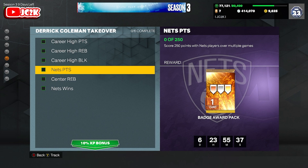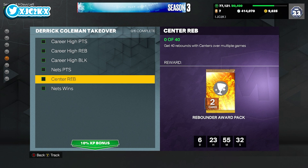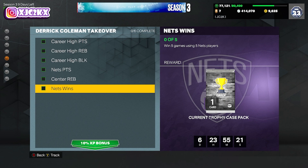40 rebounds with centers will just happen naturally as you play using your centers. Five games using five Nets players can be completed in the mid-range challenge pretty quickly — just use five Nets players on your bench or something like that. None of these challenges are going to be particularly hard to complete.